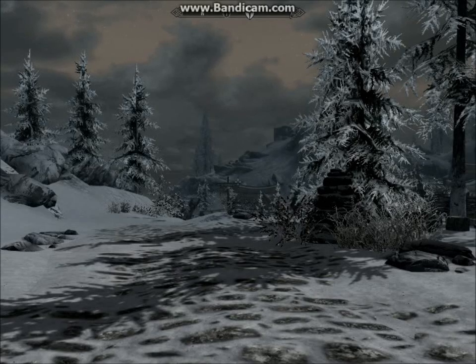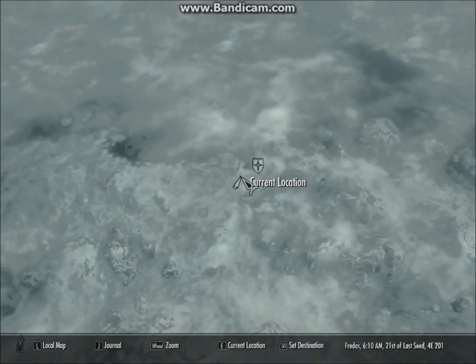Hey everybody and welcome to another Skyrim Glitch episode. This glitch is the Dawnstar chest glitch.